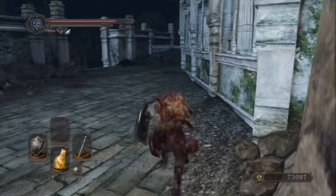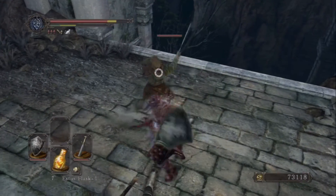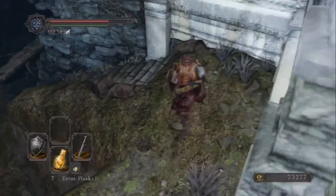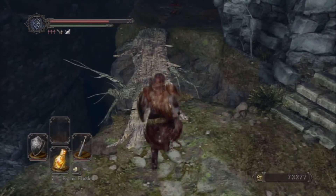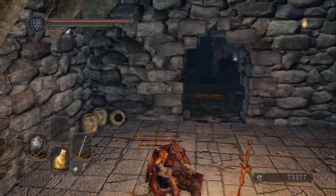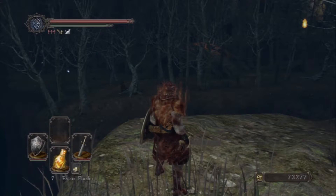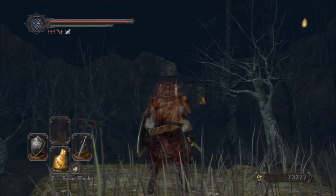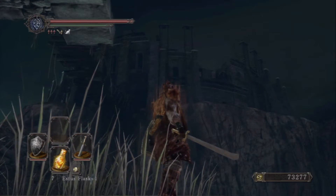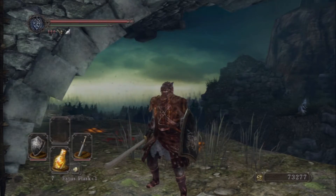We're gonna head out of here. I'm gonna keep my silver cat ring on to protect me from this upcoming fall. Nice and beefy, got lots of poise — only need to worry about taking hits. We're gonna rest up once more at the bonfire. I hope you guys enjoy this episode of Dark Souls 2, and I hope you'll be joining me next time where I continue down this path, maybe snag that item, and see what lies ahead. A little preview of what's to come — check out this giant colosseum of sorts. Lots coming in the future, so look forward to that. Until then, I'll be seeing you guys later — I'm out.